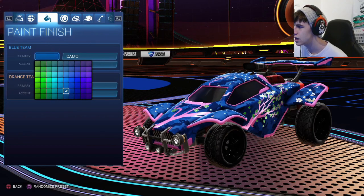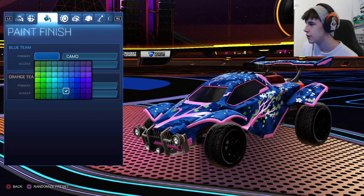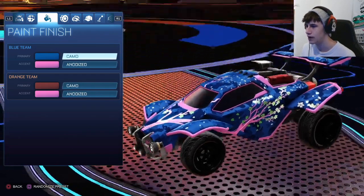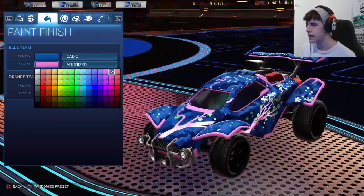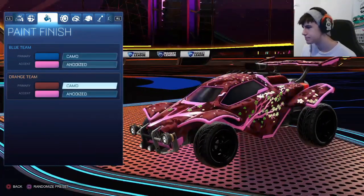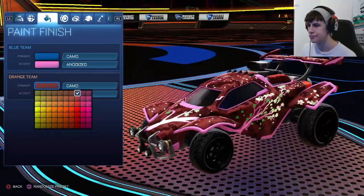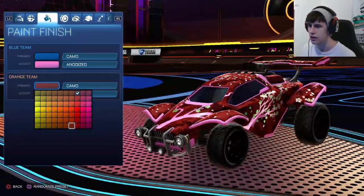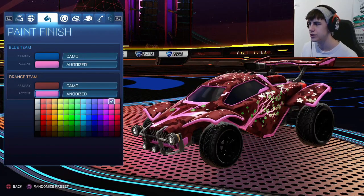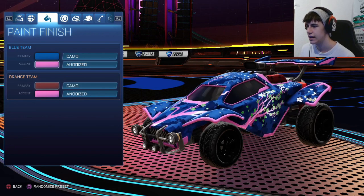For the colors we're going with dark blue — a dark marine blue — with camo as the primary finish, which was also a reason this design caught my eye because I love using camo as a primary. We're using a pink secondary, a normal light pink with anodized. Then on the other side we're using a dark reddish brown color — you can also use a dark red — with camo and the same pink anodized secondary on the orange side.